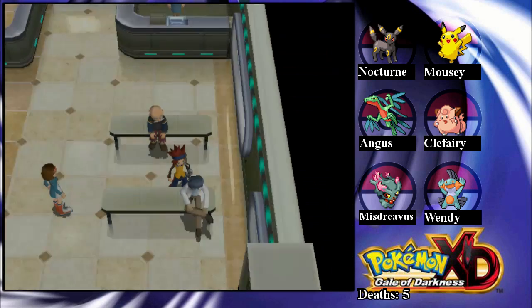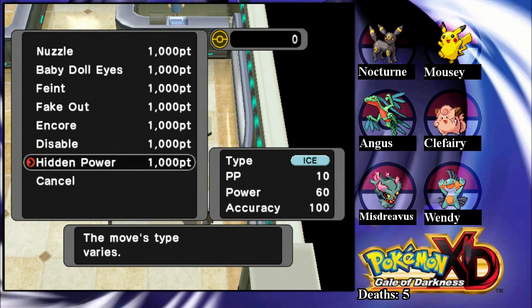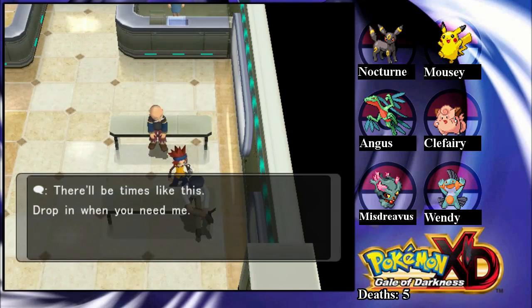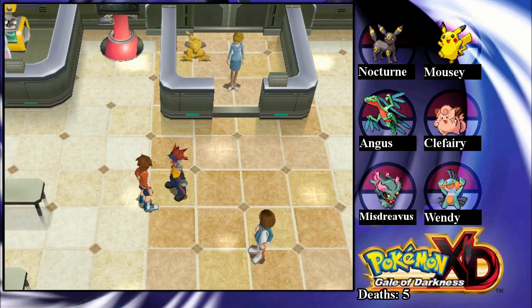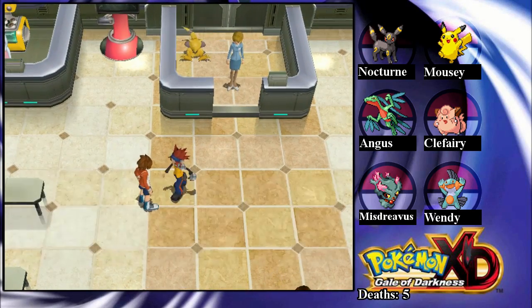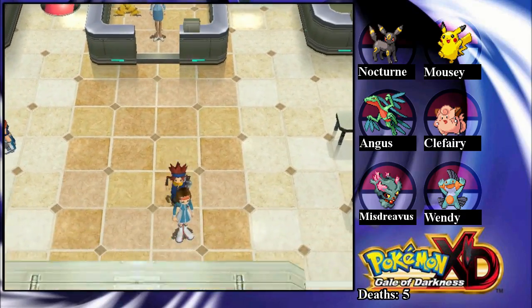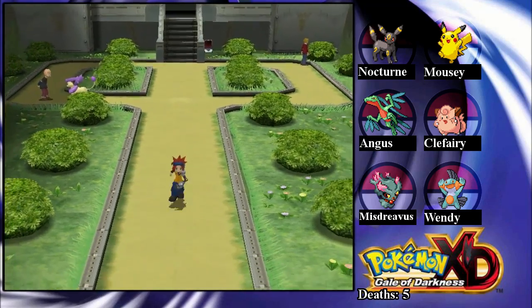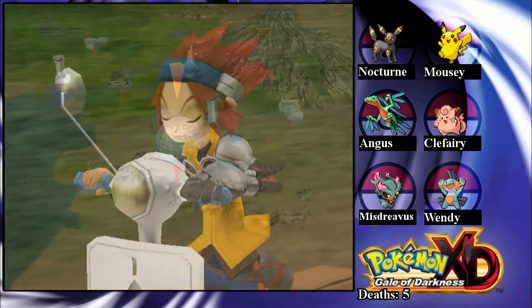Well, maybe I'll just do a mixture of both — there's no reason I don't have to do both. Once they evolve, they'll get some cool moves that they can get — Level 1 Moves, I don't know what to call those. Pre-Moves? Anyways, I guess it doesn't matter. Now we can go back to Pyrite Town. I'll explore that Fortune Teller's house or something.